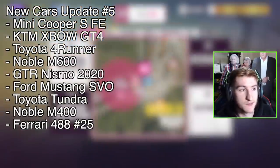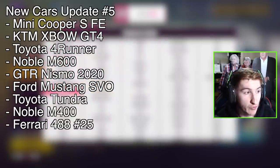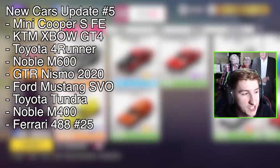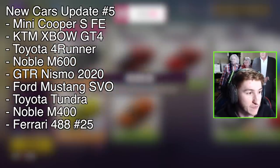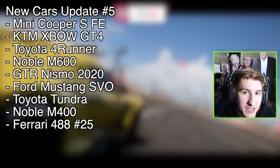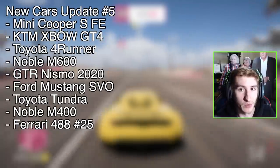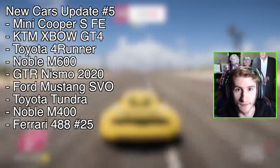So the new cars of the festival playlist this month are: the Mini Cooper S Forza Edition, the KTM Expo, Toyota 4Runner, Noble M600, Nissan GT-R Nismo, Ford Mustang SVO, Toyota Tundra, Noble M400, and the Ferrari 488 Challenge race car. Now let's get on to the main event of this month, which is the PR Stunt Carnival.